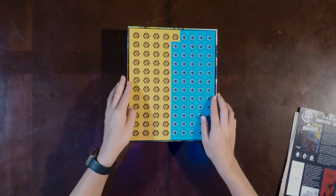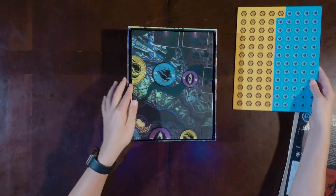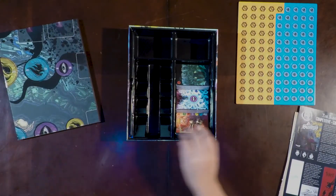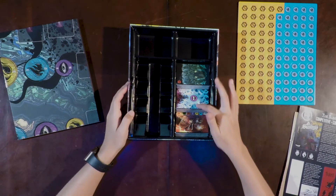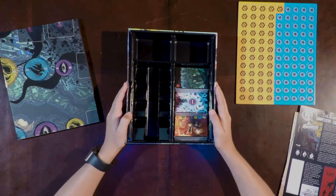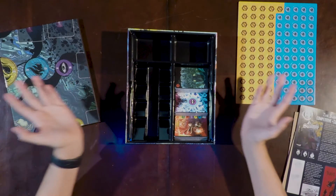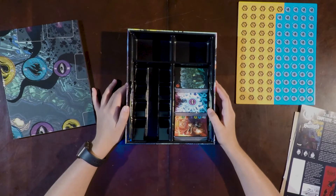Then we get to some punch-outs and the board. The box interior is very nice — it's got three decks of cards and a nice plastic divider in here to hold them all once we open it up.